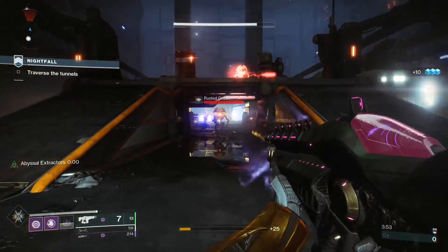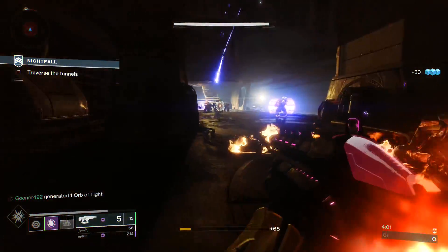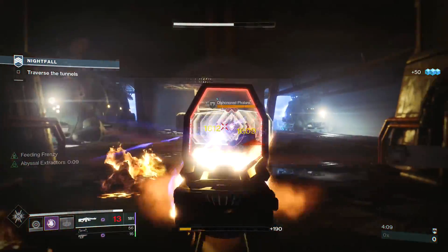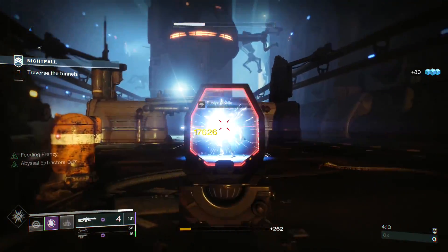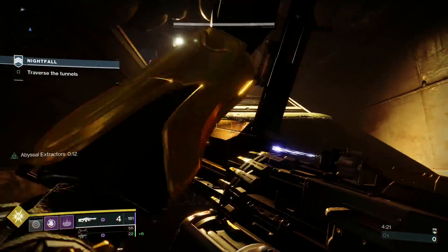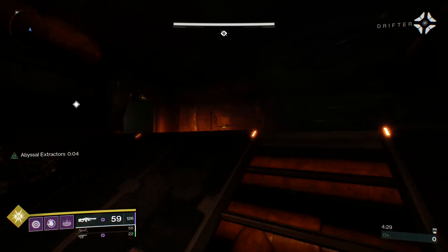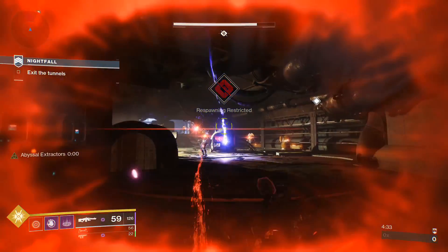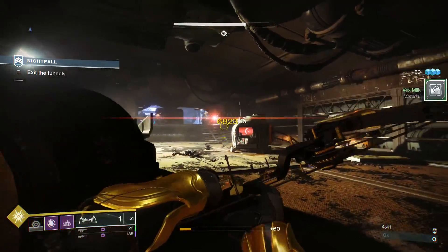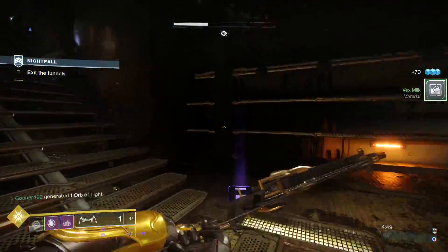We've got a long corridor and this is a good opportunity to build up energy and use a lot of abilities. I throw a grenade and clean up the rest with the Hammerhead, firing single shots almost like a DMR. We've got a Nova Bomb ready and Abyssal Extractors is ticking down. What I like to do whenever I have Nezarek Sin equipped is to spam my abilities as often as humanly possible — the real goal is to spam as much as we can.